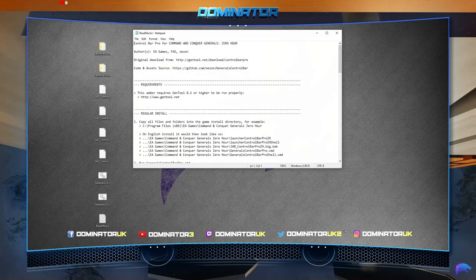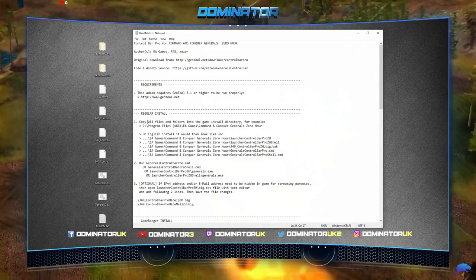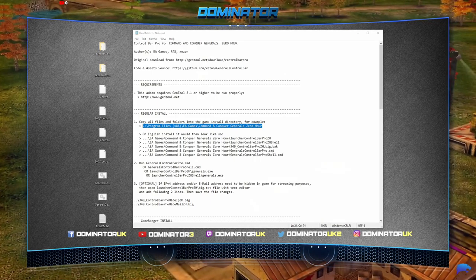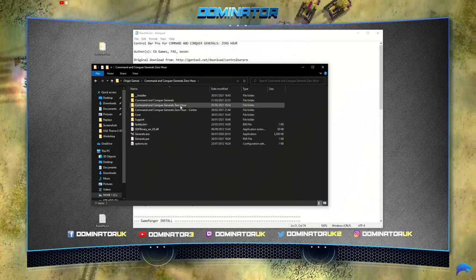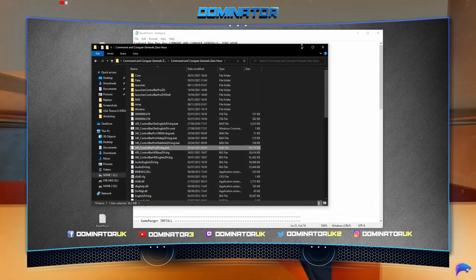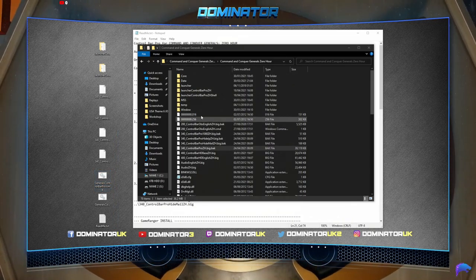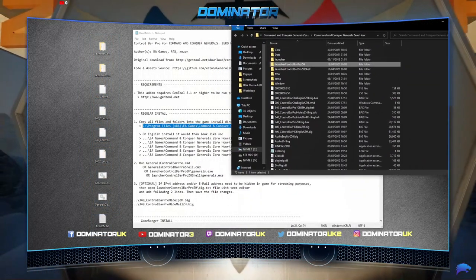Once extracted you want to read the readme — it's really simple. All you really need are these two steps. First, copy all of the files into the install directory. For example, if you have it in C:\Program Files\EA Games\General Zero Hour, navigate there. You can see I've got loads of stuff pasted in here from various installations. You can see files labeled '340, 340, 340' — you're basically just copying them in. You can also see the Control Bar files all copied and pasted in — it's literally that simple.